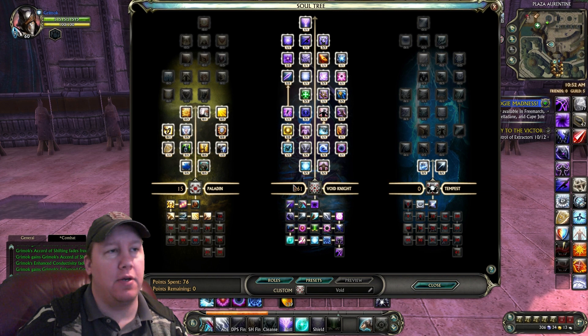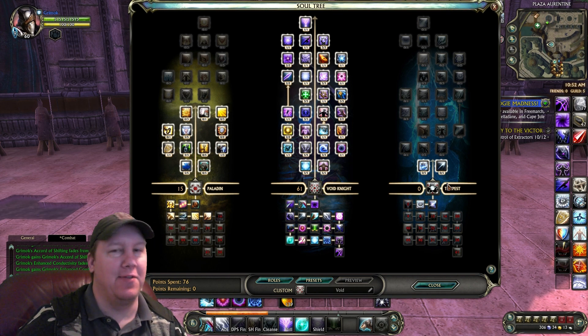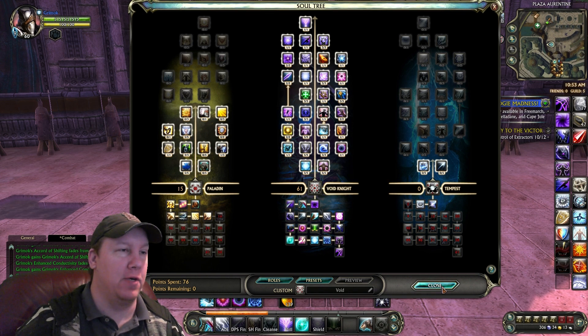Our third soul that we don't have any points goes into is Tempest, mainly for just Shock Pulse. As many of you know, Warriors pretty much need Shock Pulse. That's the build right there, and I will have it in the description below so you guys can just click it and see it a lot better if you can't see it very well in the video.